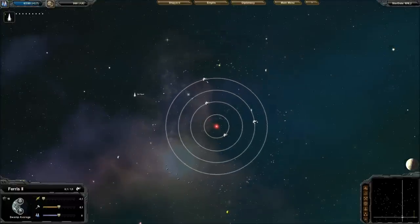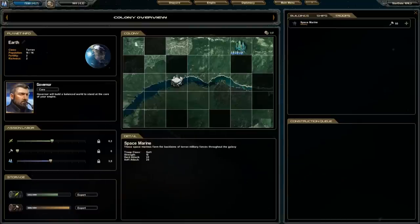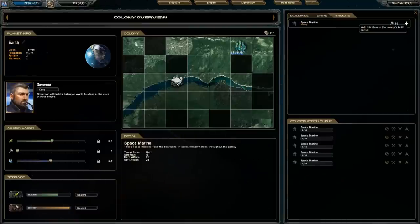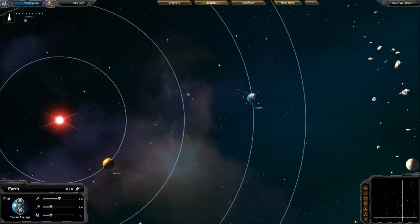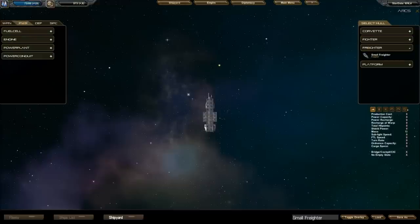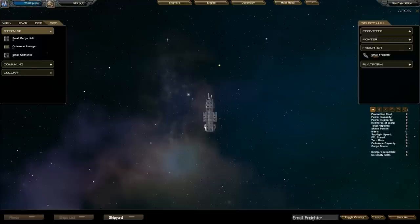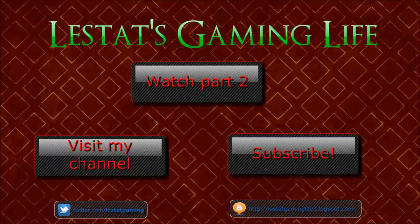I really should learn how to transport troops. Let's build some troops first, and I think I would have to create a different kind of ship — a transport ship. I'll just figure this out off camera, and you can see it in part two.